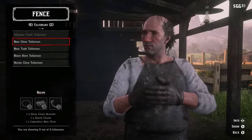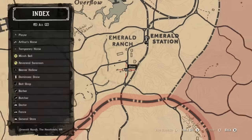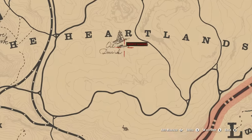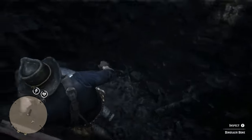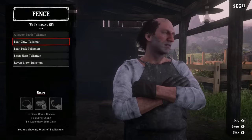Next up is the bear claw talisman. The bear claw you get early on in the campaign, so that's straightforward. For the quartz chunk, come to the Heartlands — somewhere in this vicinity there will be a lady who gives you a side mission to gather dinosaur bones. Get one single dinosaur bone and mail it to her at a post office, wait a couple of days, and she'll send you the chunk of quartz. The easiest bone to get is at the oil derrick right below the R in Heartlands — climb down the hole beneath the derrick and there will be a dinosaur bone at the bottom of that pit. Sketch it and mail it to her.